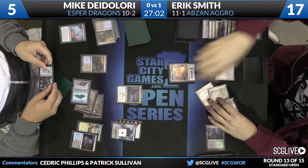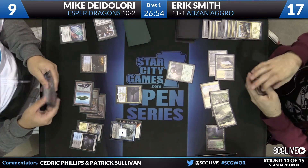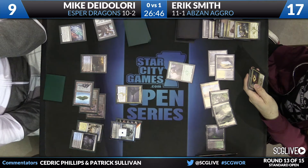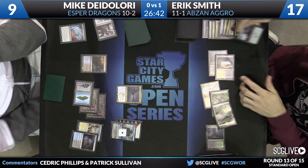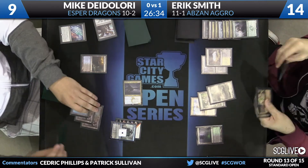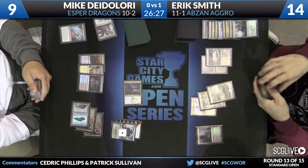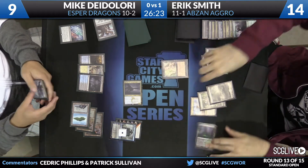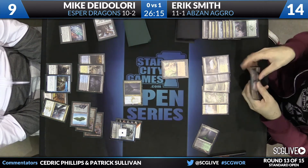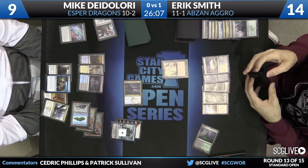Looks like Jace is going to go down. And a flashback Foul-Tongue Invocation — gets some life. Den Protector will be on Megamorph. We'll see what Smith wants to return — it almost has to be a three-mana spell at this point because Disdainful Stroke is a concern. Looks like he's going to Hero's Downfall to clear the path for something. Here comes Silumgar. Now here's Duress — Disdainful Stroke, BioBlight, Hero's Downfall, Dragonlord Ojutai. Those are tough leftovers to beat. If Smith goes for a slow value game, Dragonlord Ojutai is going to be really hard to beat. If he tries to play fast, he's playing against a lot of removal.